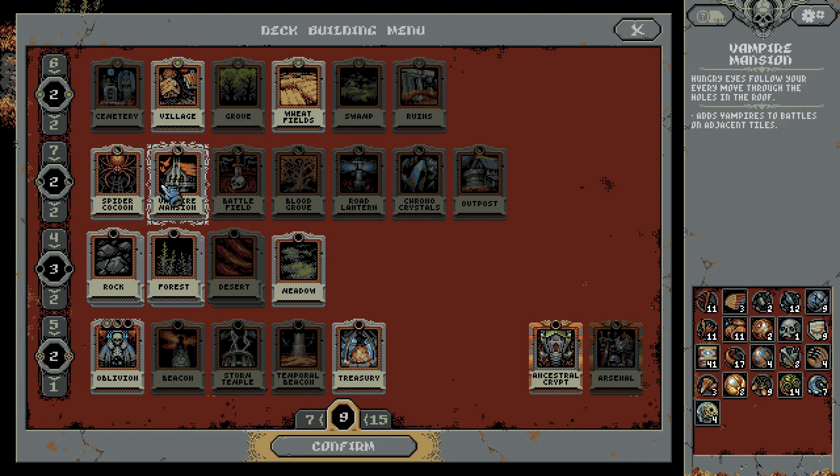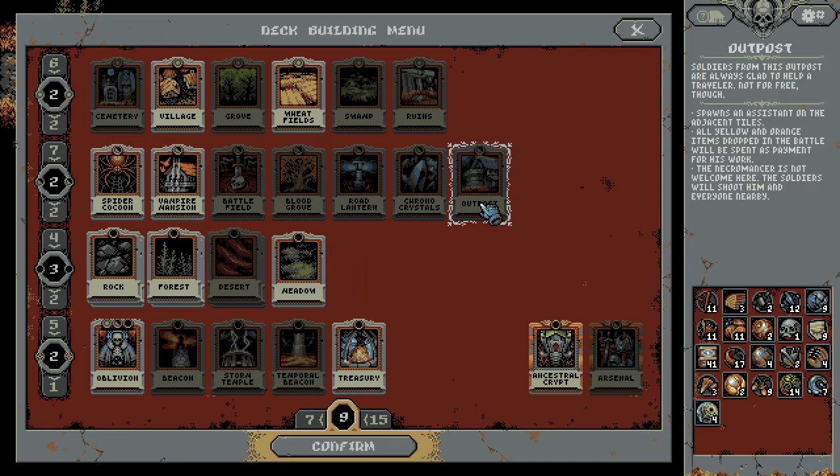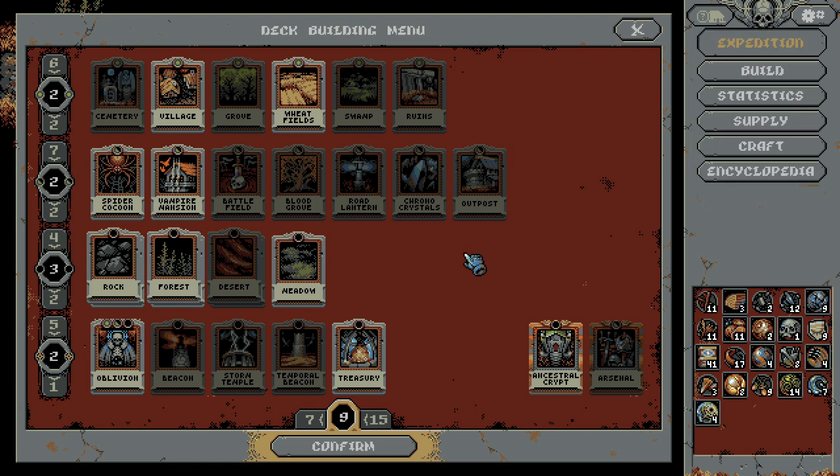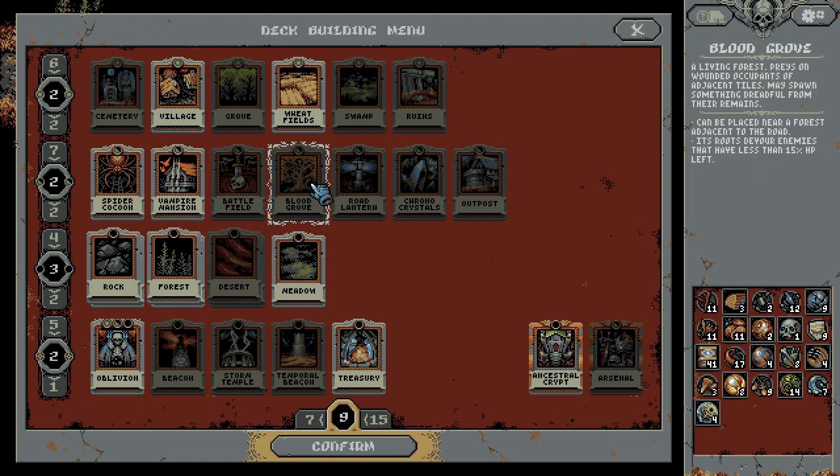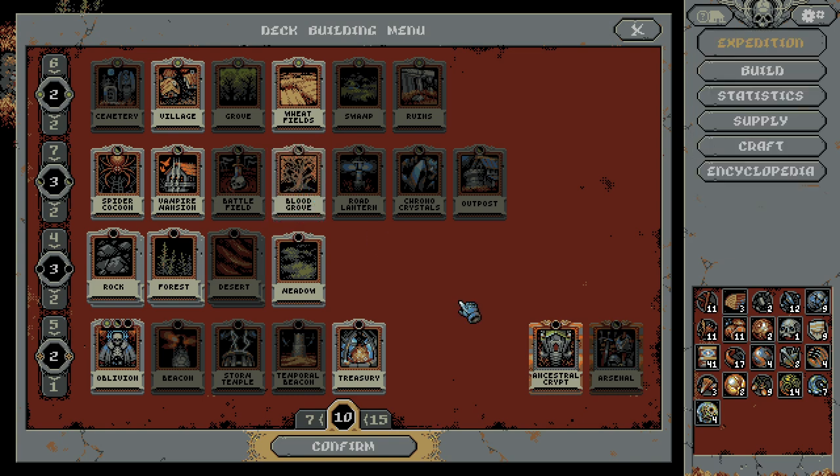Do we have the vampire mansion? We do have the vampire mansion. I think vampire mansion spider cocoon is going to be something that we may want to work with here. We could go for the outpost I suppose. If we have the forest already, we could bring along the blood grove. We could do that. If we're not going to be bringing the desert, I don't think he's going to be quite so deadly. In addition, it's good for the boss fight if we do end up going for that.